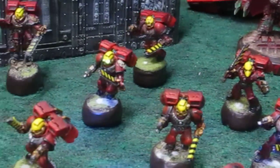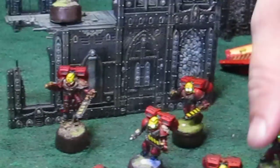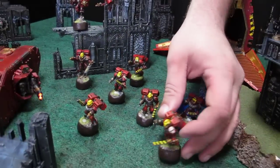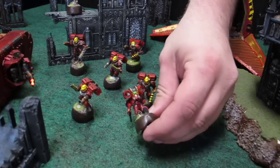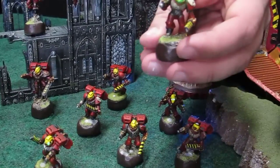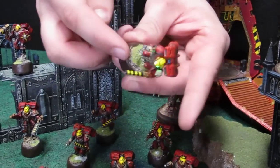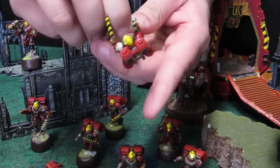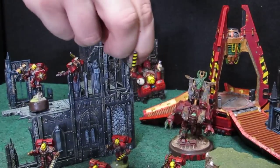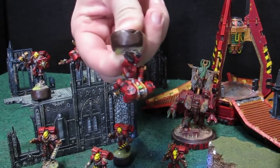Every model is made with custom lights that run through the model itself, so you won't see any wires. Every guy has blue lights for the backpack and green eyes. They all have their buttons built into the grass itself right here, so as soon as you press and hold the grass, you'll see the lights turn on and flash — and the backpack will turn on and flash.